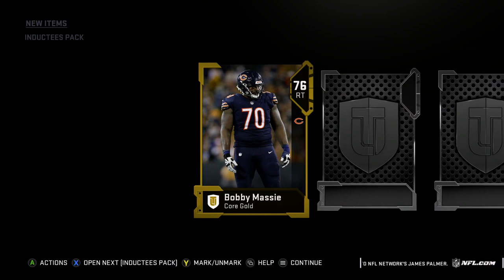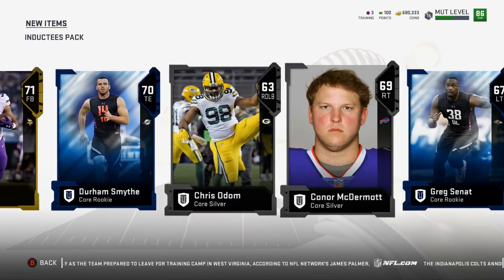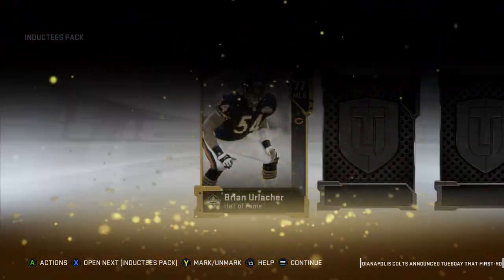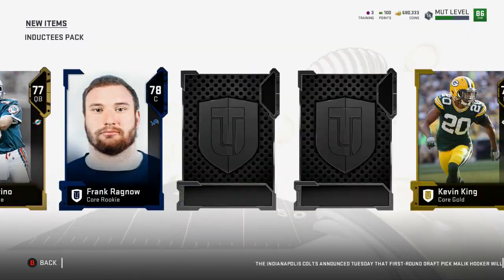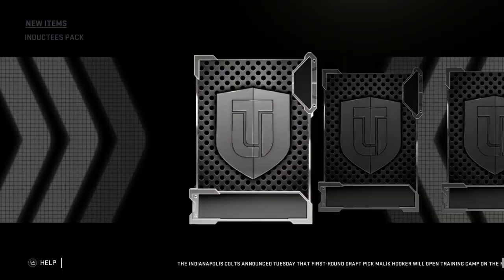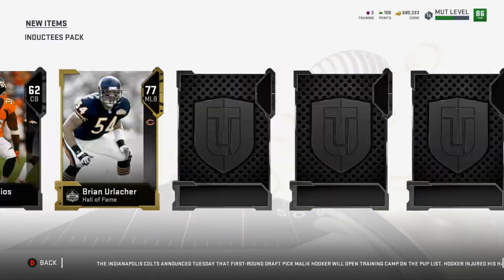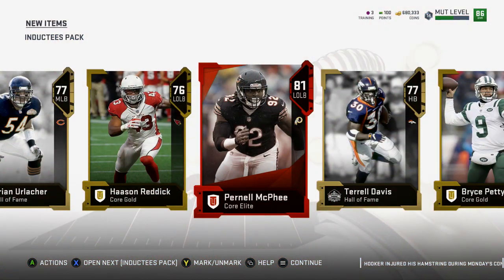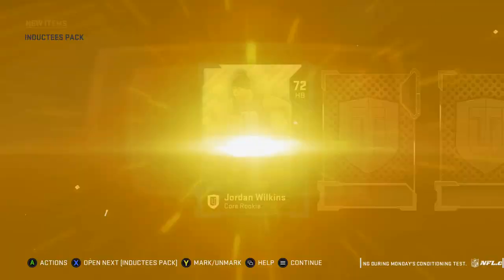Pick up a bunch of golds. We'll do old Strat. Looks like probably nothing out of this pack. We'll go forward this time and then we'll go back. We pull one more Elite? One more? There we go — Pernell McPhee. Two more packs to go. We're going to hit this one with a quick reveal and then we'll do one more old Strat.